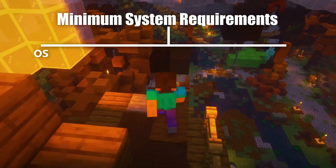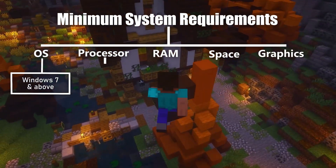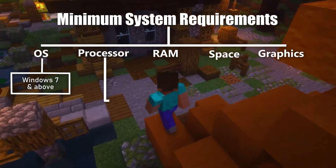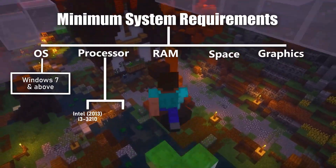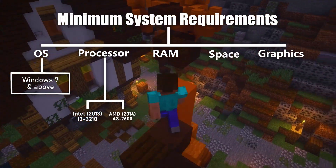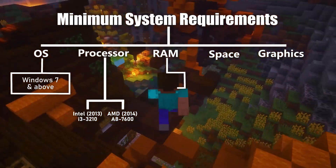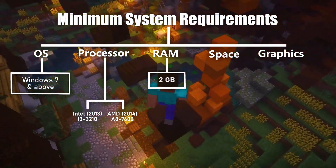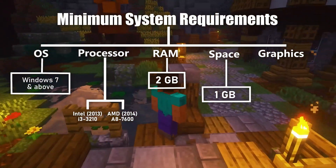First of all, let's begin with the minimum requirements. Minecraft can run on Windows 7 and above. You will need a processor from 2013 or 2014 to install this game, which means Intel i3-3210 or AMD A8-7600 will be a perfect example. At least 2 GB of RAM is required, and around 1 GB of free space is needed to store this game.